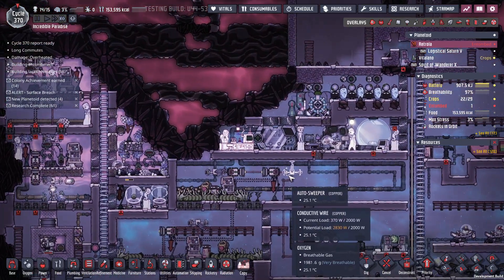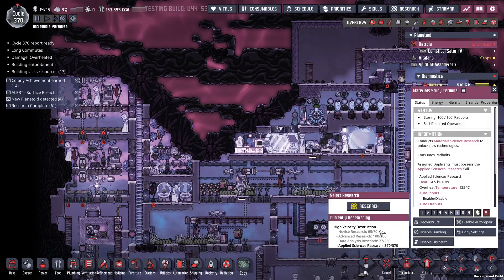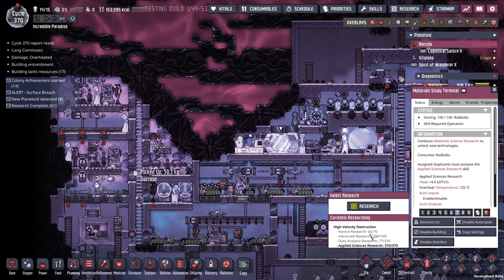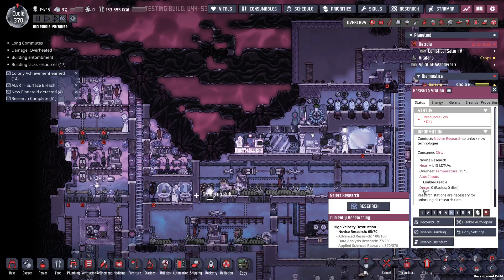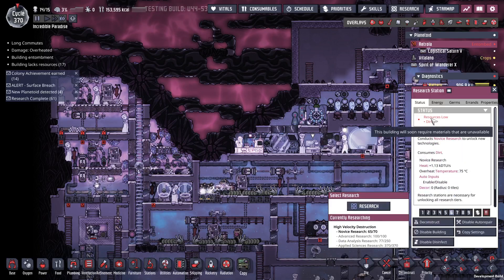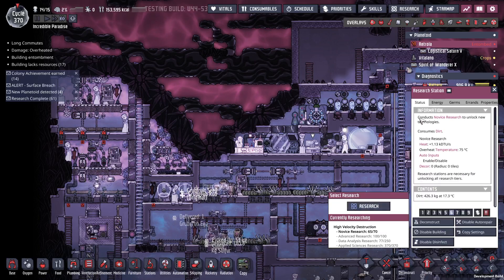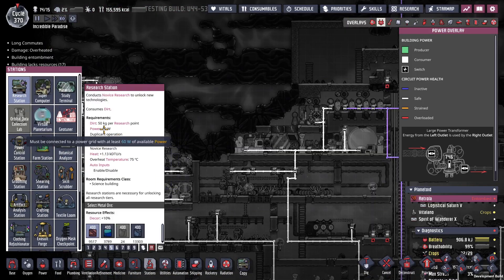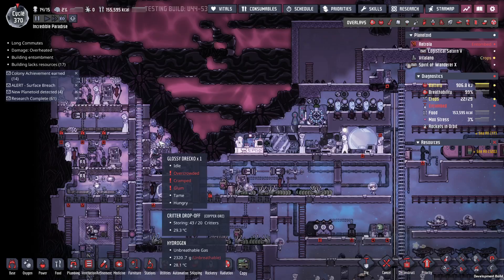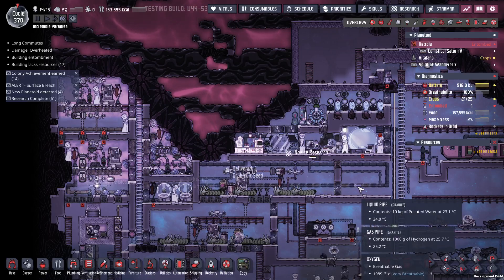Back to where we actually are in the game — we are low on dirt. How are we doing on research? We might get through novice research right here; we're at 65 of 70. But we're low on dirt. It uses 50 kilograms per research point, so we have another four in there, meaning we need 25 more kilos to finish off this part.